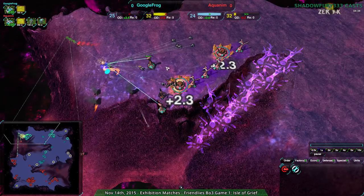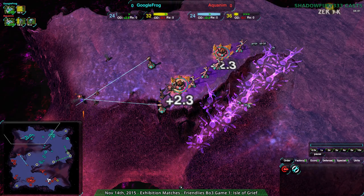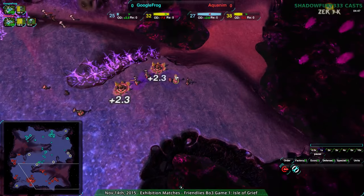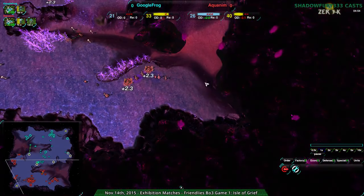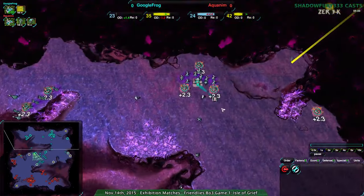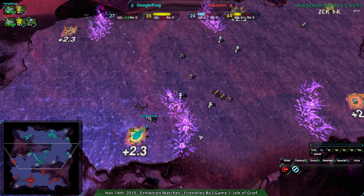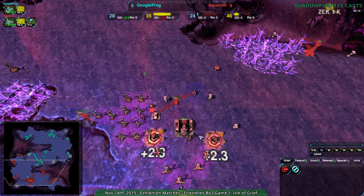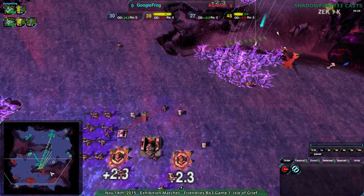Aquanym not able to do too much. Good lotus placement by GoogleFrog — fleas didn't really help too much, just a bit of a distraction, but the lotus is what really did the damage. Nicely done. GoogleFrog anticipating that well; Aquanym not quite as well prepared but still fairly well. If GoogleFrog goes along here, they could go along the cliff and come around the back — I'm a little surprised GoogleFrog hasn't done that. With the hermits, that's when I could see them starting to do it, or maybe redbacks, though against shields I don't think GoogleFrog will bother too much with redbacks — they'd get disabled quickly and dealing with outlaws would be problematic because of the range difference.